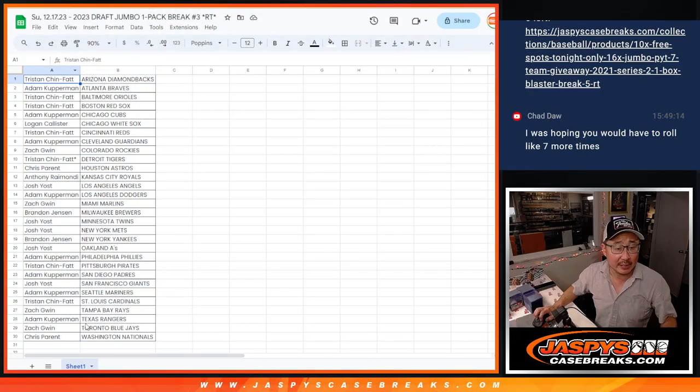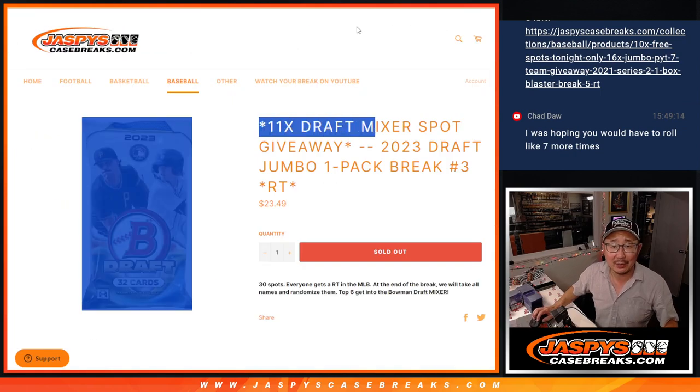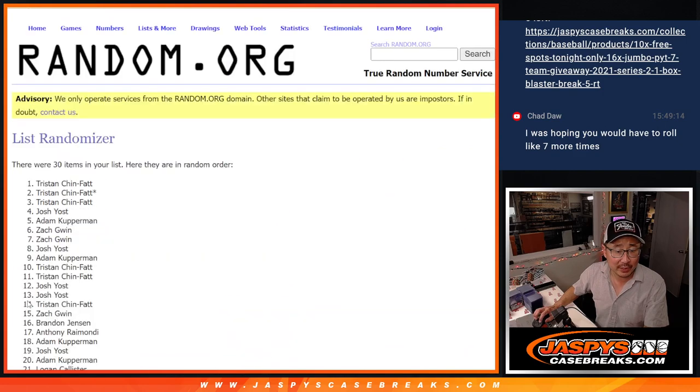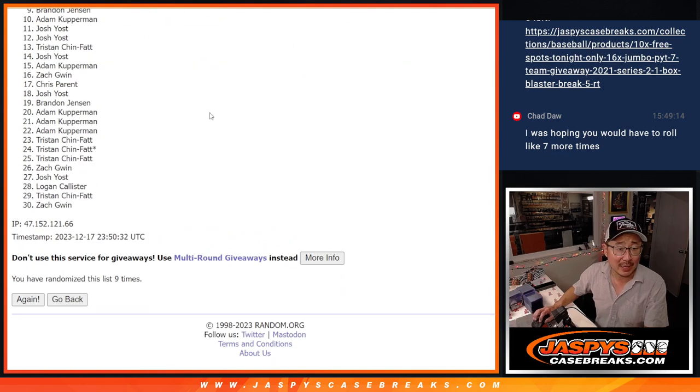Now let's flip back over here, gather everybody's names top to bottom. New dice, new list — top 11 after nine rolls. Five and four, nine times to get into the mixer. Rolling one through nine.